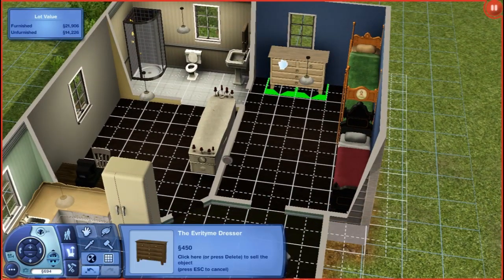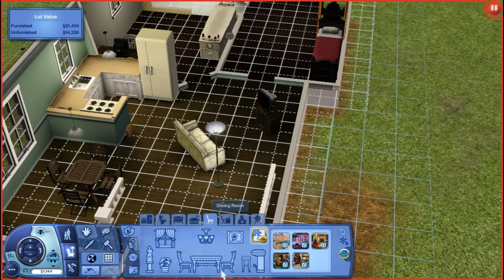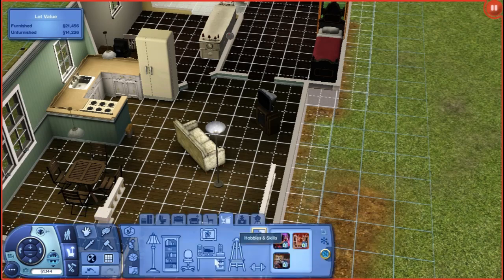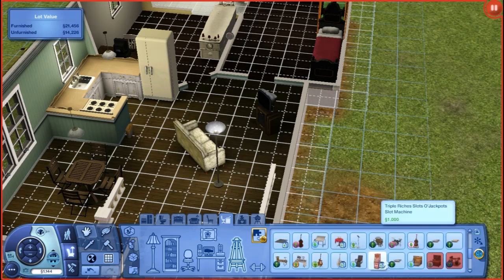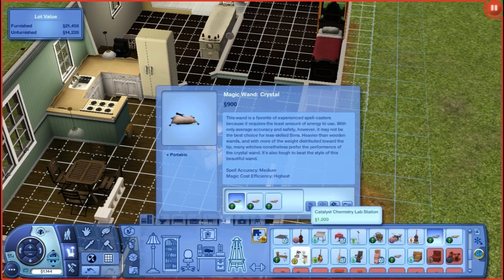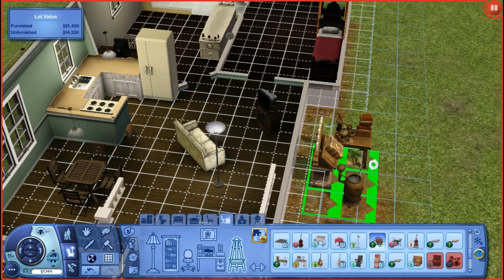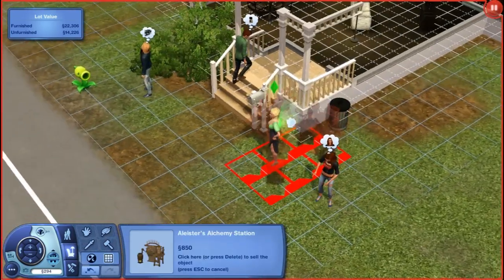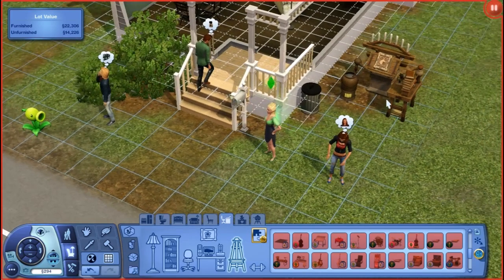We don't really need a dresser right now. I just really want to get the alchemy table for our witch, which is in hobbies and skills under alchemy. There are different wands you can get that look really cool - I want to get cool wands for my witch. The witch is what I'm most excited about - being a witch, wizard, warlock or whatever.